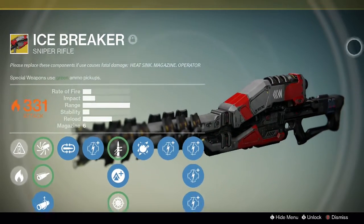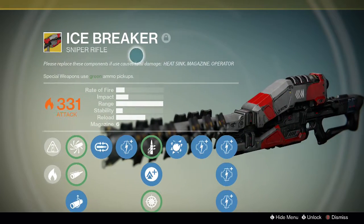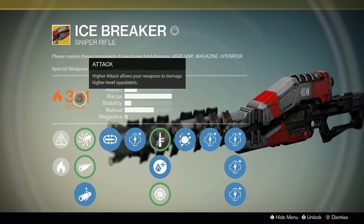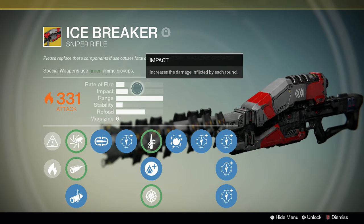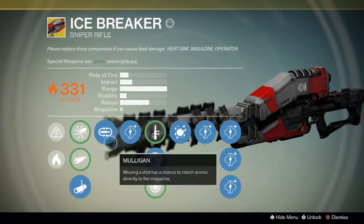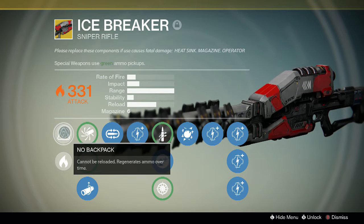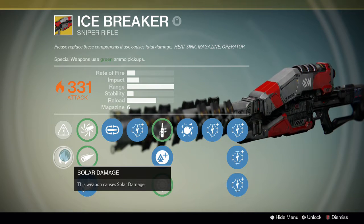Icebreaker — 'please replace these components if it causes fatal damage.' Heat sink magazine, operator. The attack is 331 like all exotics. Rate of fire is good for a sniper, impact is normal sniper impact, range is the best, stability is good, and the reload speed is really good. The first perk is 'No Backpack' — cannot be reloaded, regenerates ammo over time, every five seconds.